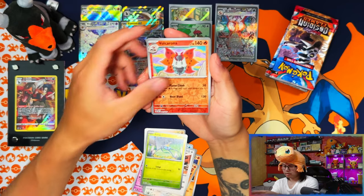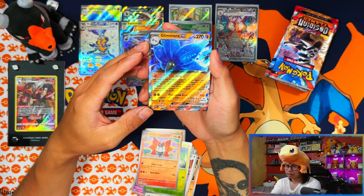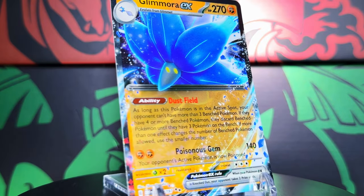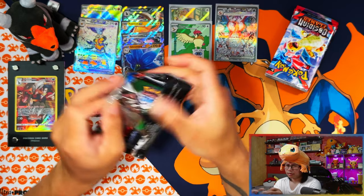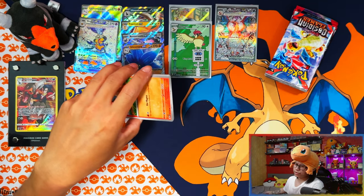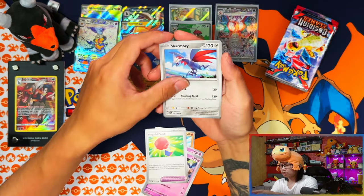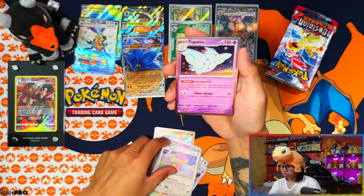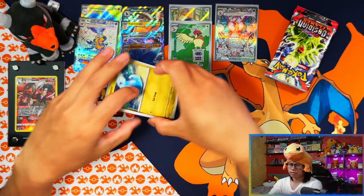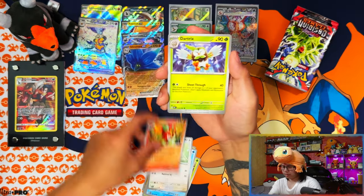No matter what, this booster box is a win because of that Charizard SIR. There's another EX — at this point I've either pulled every EX already or I'm only getting doubles. I think I'm missing the Terapagos EX as the only one left. Let's see — Noibat, Goldeen, Togekiss... that makes it eight hits so far. Nine pulls, maybe three more to go.